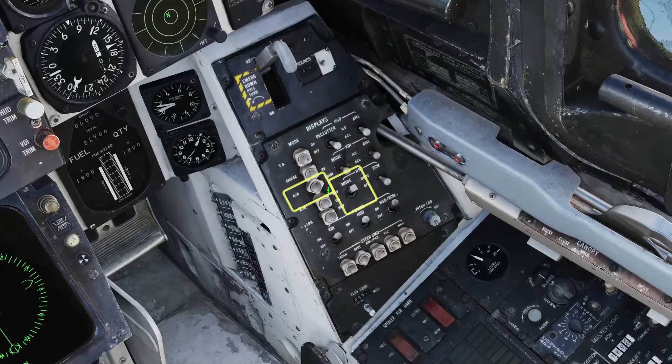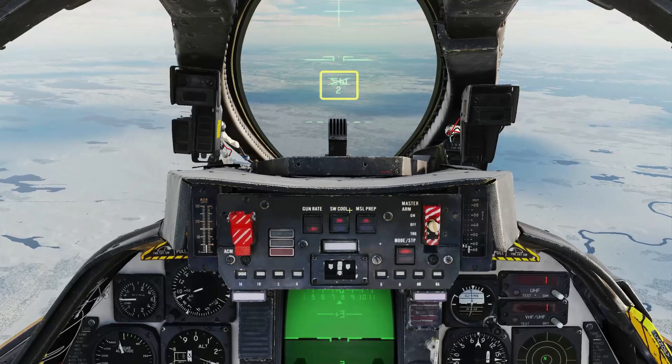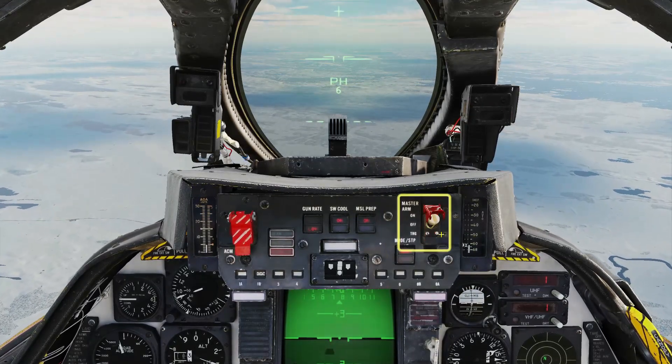Put the HUD in air-to-air mode and bring up the TID repeater. Weapons select up to the Phoenix position. Check missile prep on and mode normal, set master arm on.